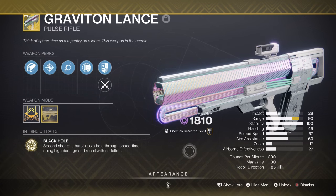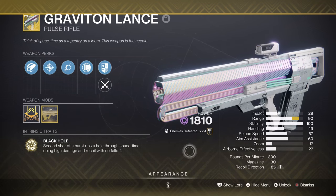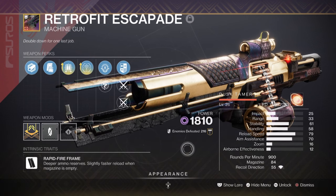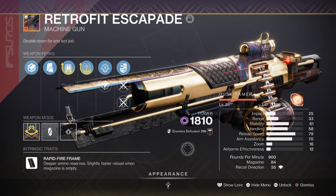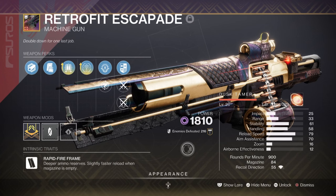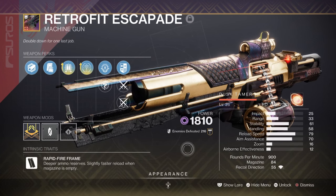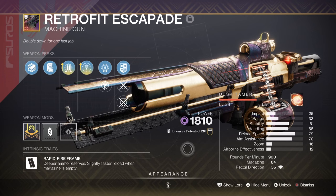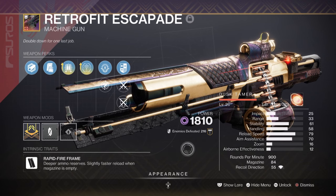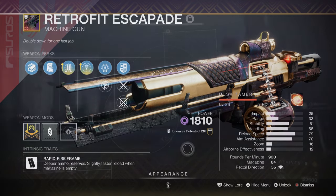With its many buffs, the weapon now feels complete to be used however you like, with little to no restrictions applied to it. For heavy, I have the Retrofit Escapade with Target Lock and Fourth Time's the Charm — a popular heavy that did go through a meta phase at one point. It was great to use against bosses when Volatile Rounds was available, as the weapon could shred shields and health in a matter of seconds. Now with a few adjustments to its perks, it still does very well against all types of enemies, and is a great weapon to pair with this build since Volatile Rounds access will be freely available.